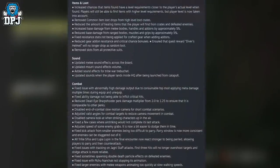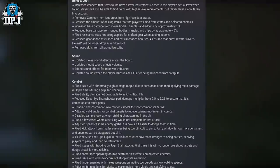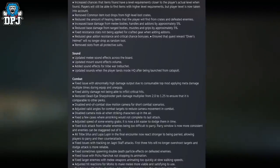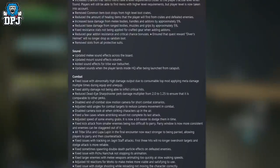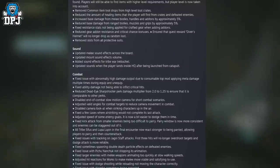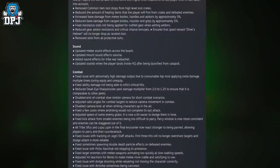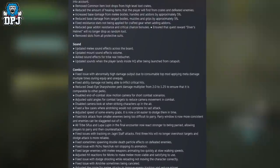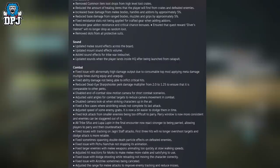Items and loot: increased chances that items found have a level requirement closer to the player's actual level; players can still find items with higher level requirements but player level is now taken into account. Removed common item loot drops from high-level loot crates; reduced the amount of healing items found from crates and defeated enemies; increased base damage from melee bodies, handles, and add-ons by approximately 5%; reduced base damage from ranged bodies, muzzles, and grips by approximately 5%. Fixed resistance not being applied for crafted gear when adding add-ons; reduced gear add-on resistance and critical chance bonuses; ensured the quest reward Diver's Helmet will no longer drop as random loot.